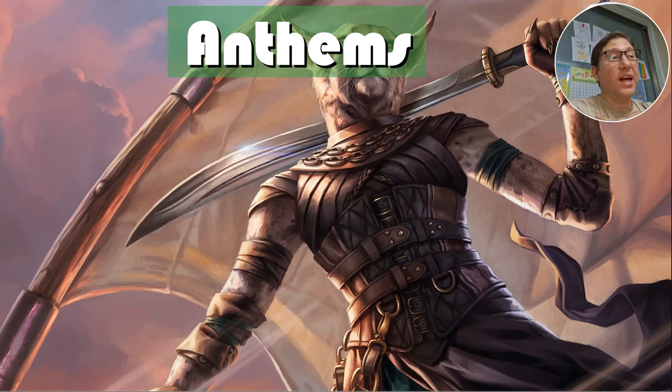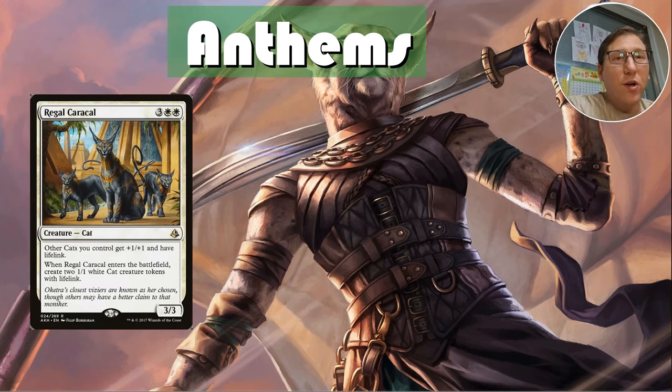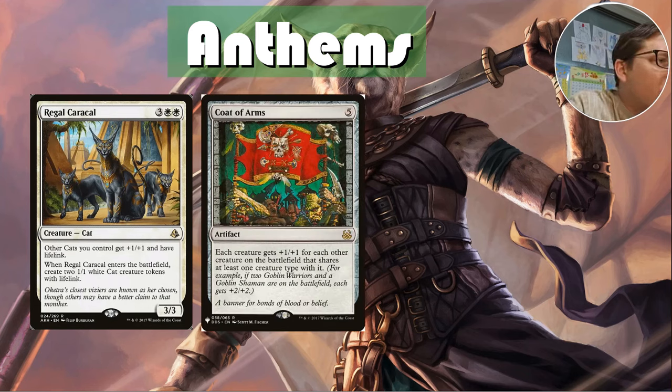Anthems — this deck has so many anthems. Here are the top five. Regal Caracal: other cats you control get +1/+1 and have lifelink. When it enters the battlefield, create two 1/1 white cat creature tokens with lifelink — tokens with an anthem, a great combination. Coat of Arms: each creature gets +1/+1 for each creature on the battlefield that shares at least one creature type with it. This applies to all creatures, so if you're playing against another kindred deck it could hurt you — but with a lot of tokens you'll outpace them by quite a bit.